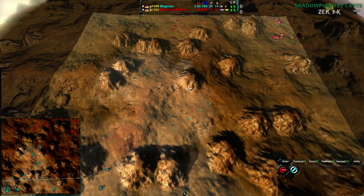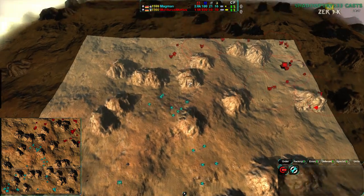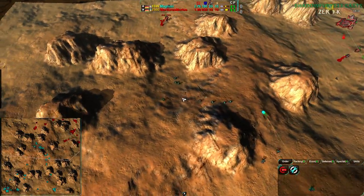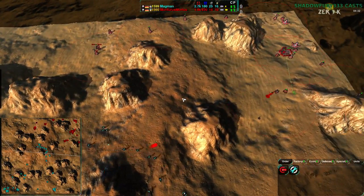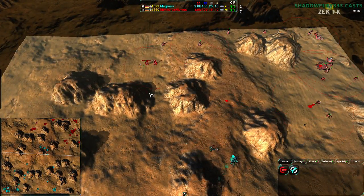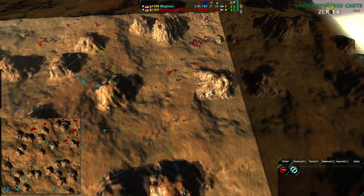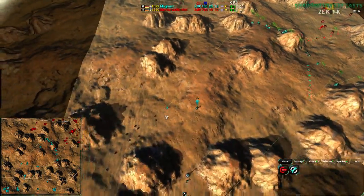That's kind of the problem — when you don't have radar, you can't easily know where your opponent is. On a map like this, game sense can only take you so far because there are a lot of valid options. Your opponent is probably going to go for a direct path, but you don't know when they're going to harass or set up forces in inconvenient positions.